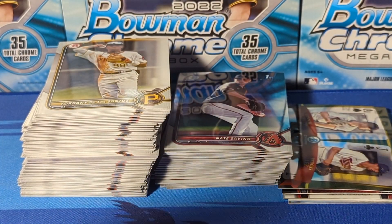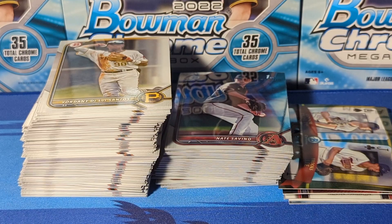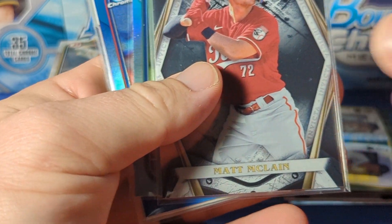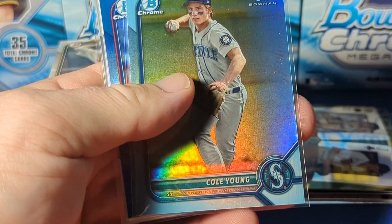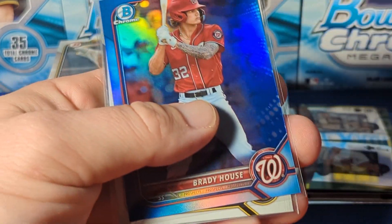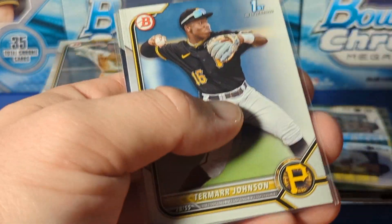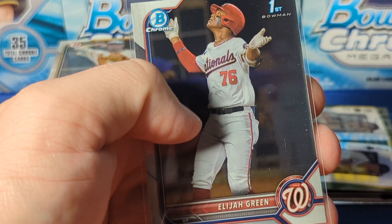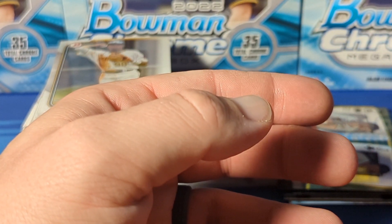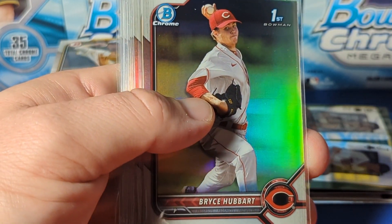Hey everybody - so as you can see, this is all the paper you get. The chrome and inserts - not including what's going over in the recap. Here we've got the Jackson Holiday Draft insert, this Matt McClain Invicta which I think are pretty cool inserts, a Cole Young Sky Blue Chrome, the Brady House Blue which is out of 150, then the paper Termarr Johnson, and a chrome first of Elijah Green. We've got all the refractors, including this Bryce Hubbard which I actually skipped over while opening.